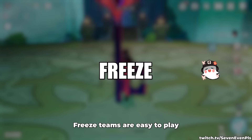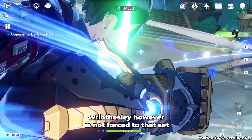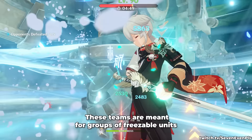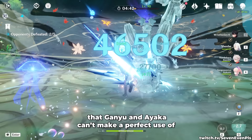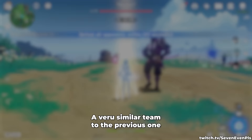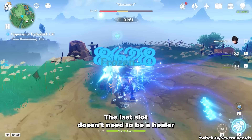Freeze teams are easy to play and have access to one of the strongest artifact sets in the game, Blizzard Strayer. Reisly, however, is not forced to that set and can decide to still stick to Marechaussee Hunter. These teams are meant for groups of freezable units, so Reisly with his low AoE is not always ideal, but can make work of units that Ganyu and Ayaka can't perfectly use — that is, Xingqiu and Yelan. Shattering will happen on each charge attack, but that's a problem only if the Hydro application is very slow, for example with Mona or Barbara. The last slot doesn't need to be a healer if Reisly has one, but otherwise it should be.